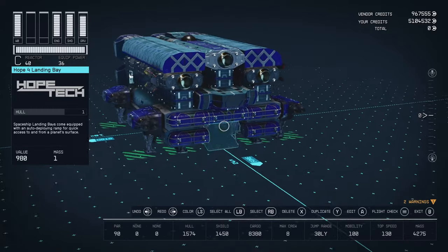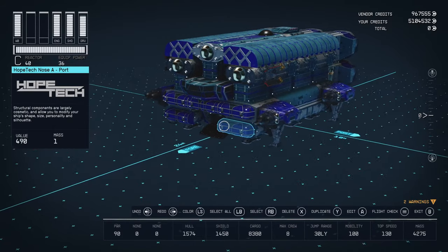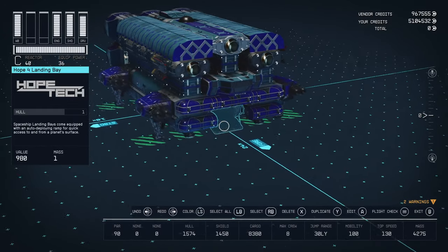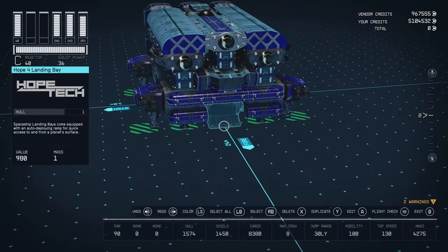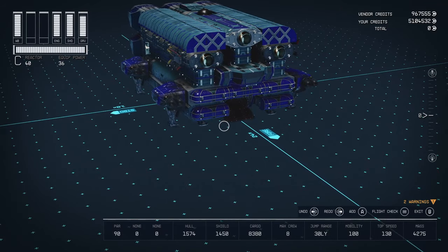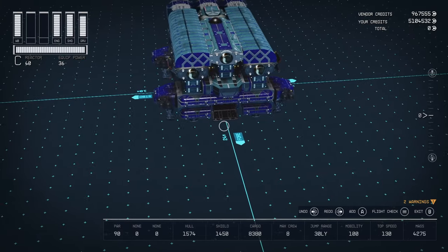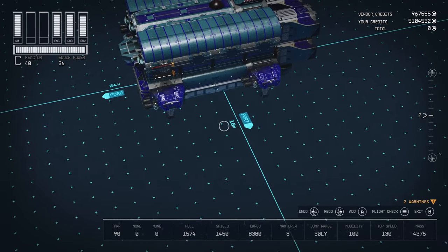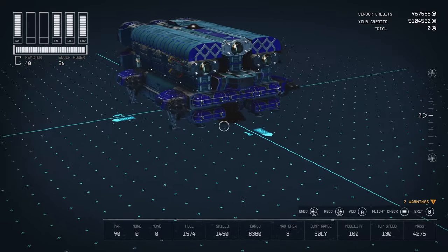Alright guys, we're back here in the ship builder and I've got the Minimax Pro pulled up. This is not a super complex build — it's just very compact and everything needs to go in its place. As you can see, it has 1,574 hull, 1,450 shield, 8,380 cargo, 8 crew, a jump range of 30 light years, 100 mobility, and 130 speed. It is a max speed Class C ship in only a 24 by 18 meter footprint — about as small as a Class C ship as you can make without sacrificing anything.